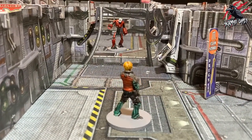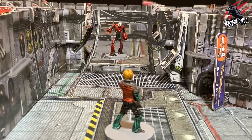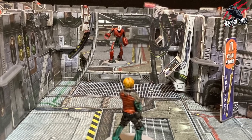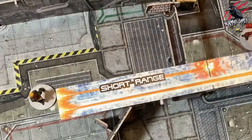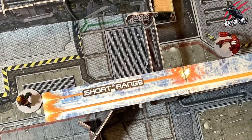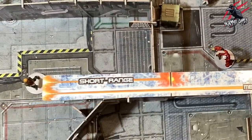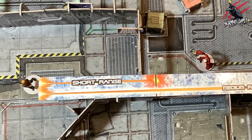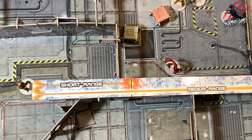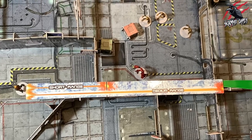Now let's look at range. For most weapons, line of sight isn't enough — they will also be limited by range. Depending on the distance to the target, the weapon may be more or less powerful, or be unable to hit at all. This is measured using the range ruler, from the edge of the shooting character's base to the edge of the target's base. Short range is up to 5 inches, medium range is from 5 to 13 inches, and long range is 13 inches or more — anywhere further than the length of the ruler.